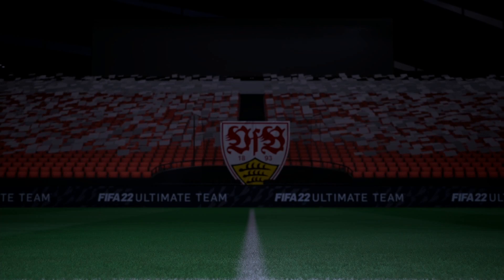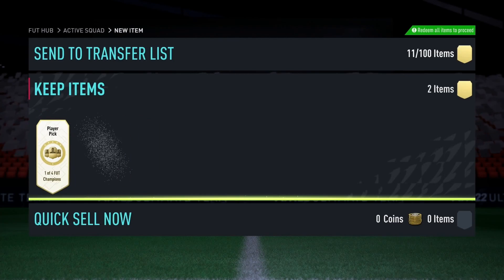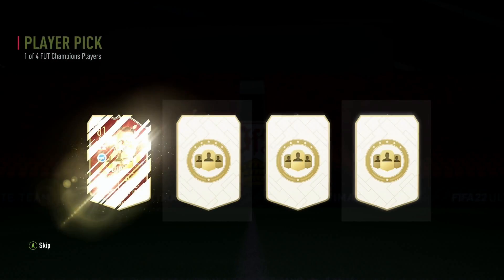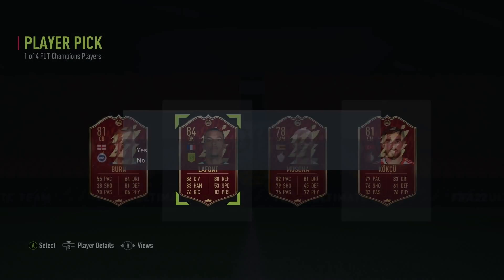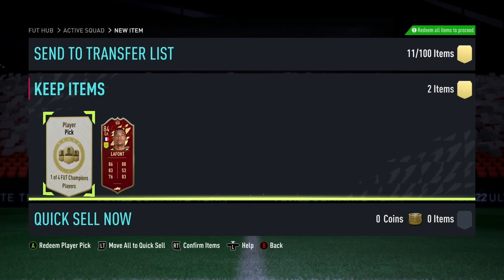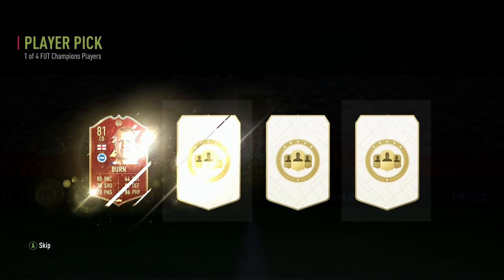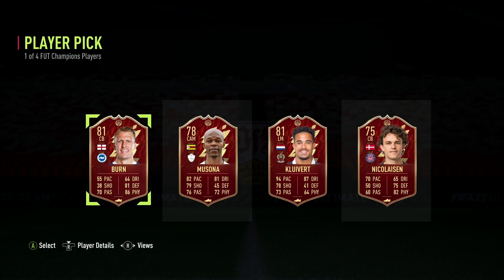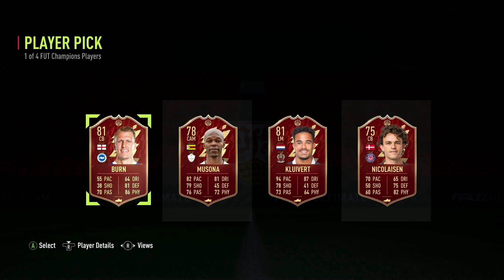We open our first pick and get La Font — the man I absolutely hate. I used to use him and he pretty much couldn't save a pea rolling at him, mainly because peas are small, but you get the point. In the next pick, really nothing better — Clivert. Only if that was the icon Clivert, but it happens to be his son.